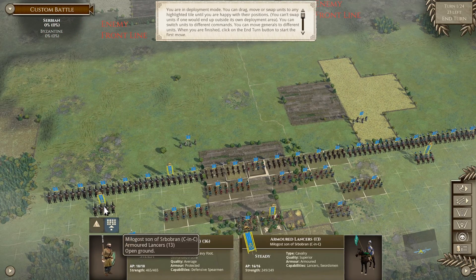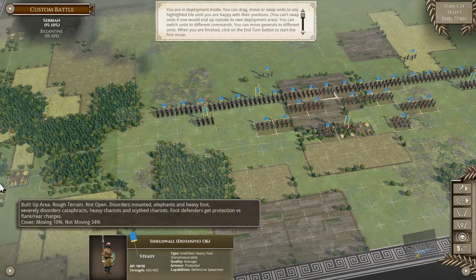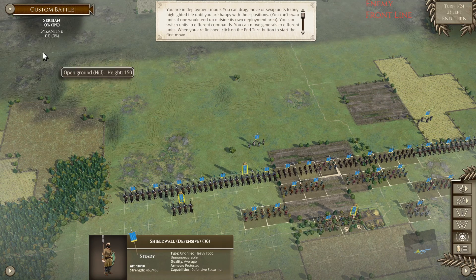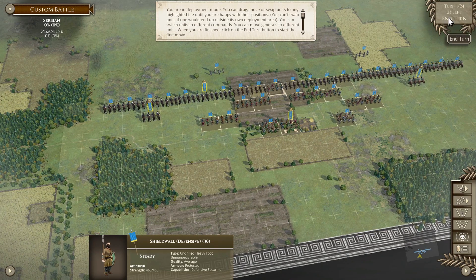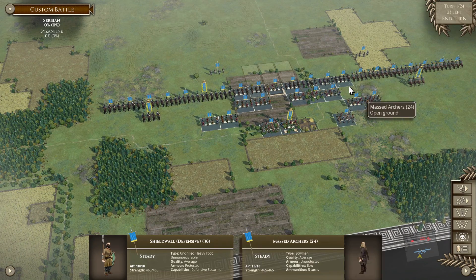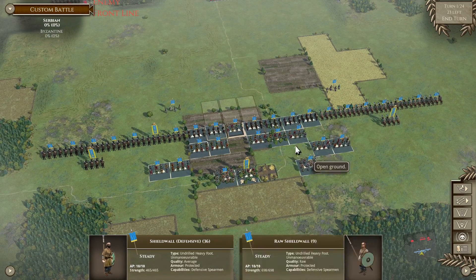Armored lancers on this side, each with generals. Now that I know command control, maybe this will help. Here we go - this is it, Serbian versus Byzantine. I will see folks next turn. Oh, I lied - evidently we get to move forward, so let's keep this going because I didn't realize it was that way.